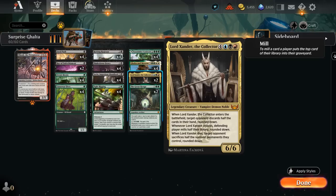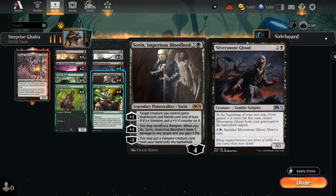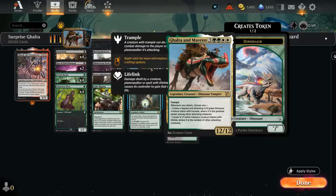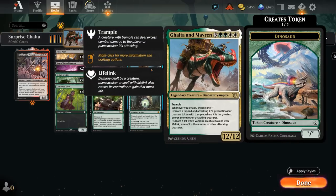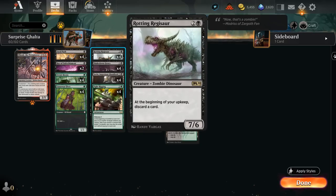We have two copies of Lord Xander as another expensive vampire to cheat into play with Sorin when we don't draw Galta. It makes the opponent discard half their hand when it enters, mills half their library when it attacks, and when it dies the opponent sacrifices half of their non-land permanents rounded down. We can even sacrifice Lord Xander to enable that last ability via Sorin's plus-one. Sorin's other plus-one can give a creature lifelink and deathtouch until end of turn, and if it's a vampire it also gets a +1/+1 counter, which synergizes nicely with a trampling Galta.